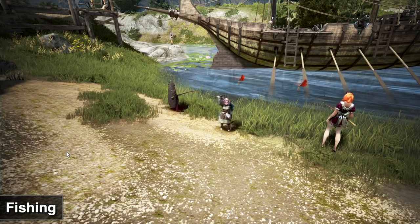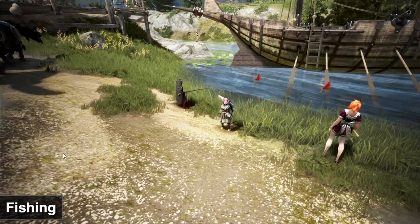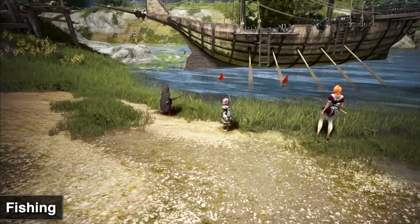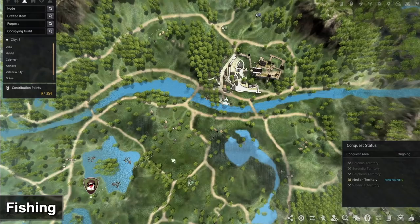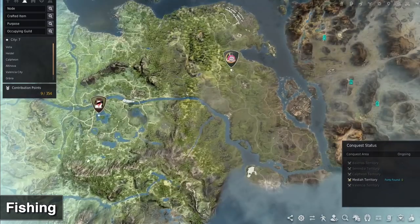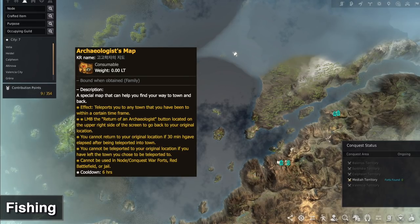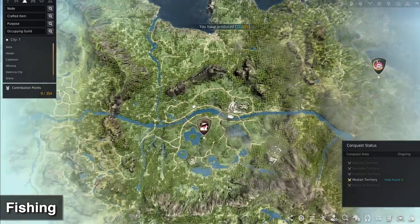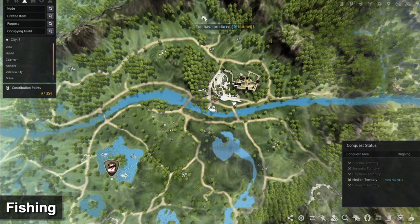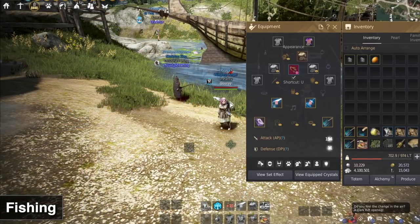I like putting my AFK fishing character in towns where I'm rolling for workers. There are different ways to go about it — you can AFK in Tooth Fairy Cabin or on random islands and use an Archaeologist Map to turn in your fish and warp right back. Getting the Archaeologist Map can take 40 to 80 hours depending on your luck, or even more. So depending on how you want to go about it, you can decide where to AFK fish.